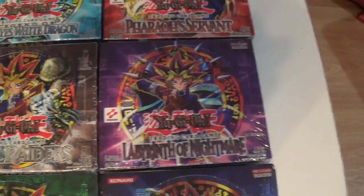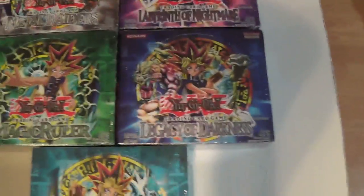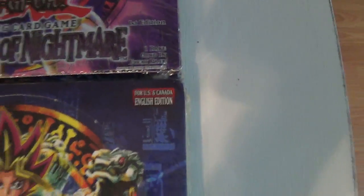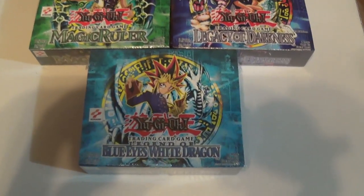You've got Magic Ruler, Pharaoh's Servant. Then with Labyrinth of Nightmare, they started printing for US and Canada — English Edition — which is still the regular English, just not the European, which is a lot cheaper. And then with Legacy of Darkness, they started using the red Konami label instead of the white Konami label, but it's still the US, Canada, English Edition. Then right here we have Unlimited Blue Eyes White Dragon.